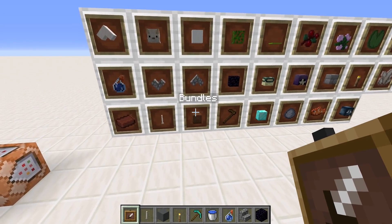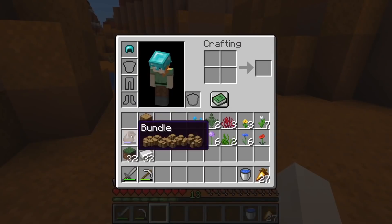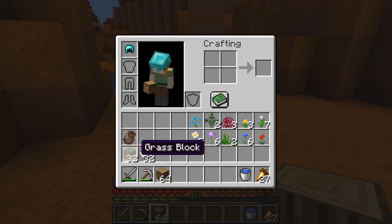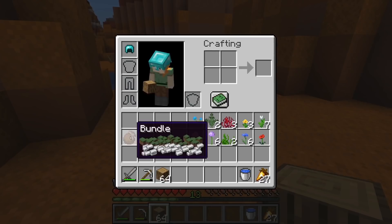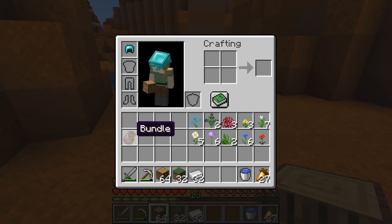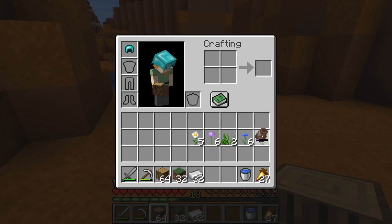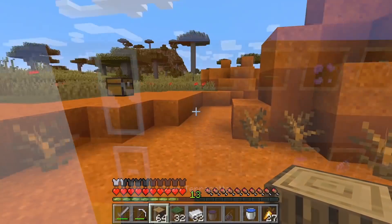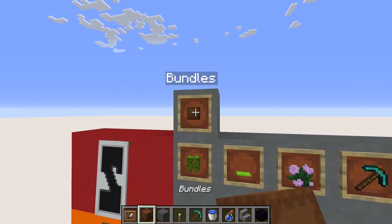Another addition to the top tier: bundles. Bundles is the inventory management system we've all been asking for. As Minecraft keeps adding more and more items the inventory just keeps overflowing, and this solution is perfectly done — it's a balanced and Minecrafty way of doing it that just fits in with the game perfectly. It might even belong one tier above top tier.